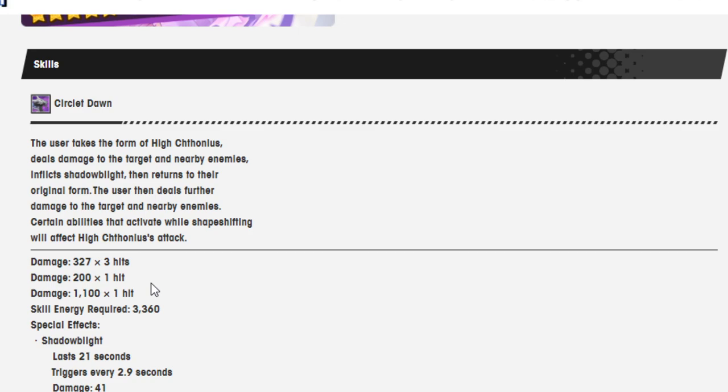Circlate Down: the user takes the form of Hyde Thonius, deals damage to targets and nearby enemies, inflicts Shadow Blight, then returns to their original form. The user then deals further damage to the target and nearby enemies. Certain abilities that can activate while shapeshifting will affect Hyde Thonius' attack.